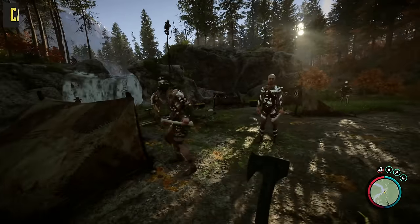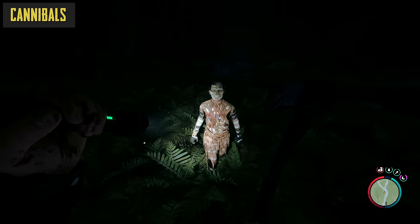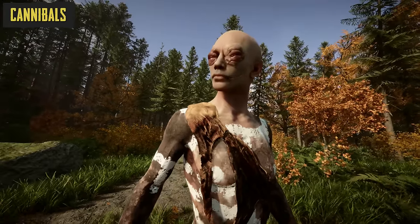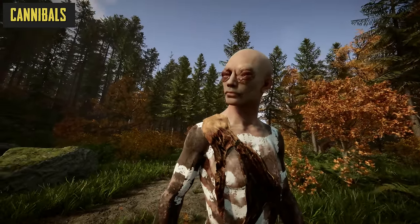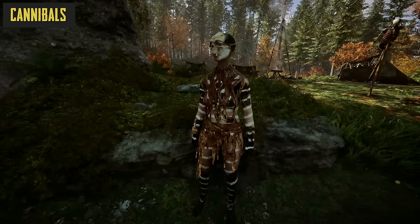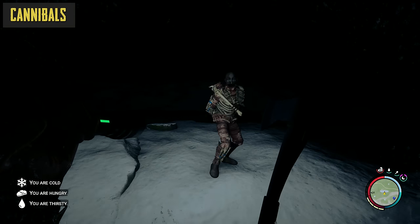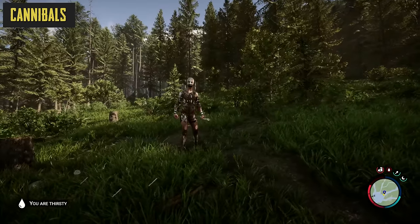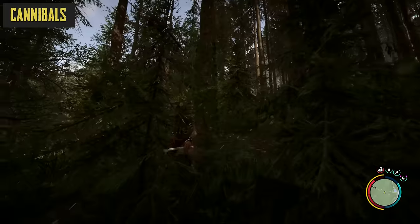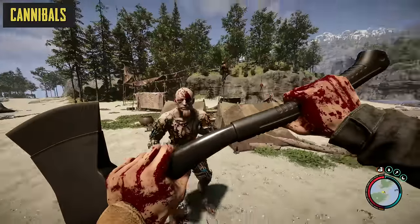Scattered all over the island are tribes of angry cannibals. There are quite a few different types of them, with many having their own characteristics, behaviour patterns and unique ways to attack. The bog standard cannibals are essentially the main enemies you're going to run into as you wander around trying to survive. These can be kitted out with a range of melee weapons, armour sets, clothing and body paints, which vary depending on the tribe, season and even the time of day, and most of them aren't very happy with you being there, generally choosing to stalk you or provoke an attack, becoming more hostile towards you the longer you stay on the island, especially if you start butchering their mates.